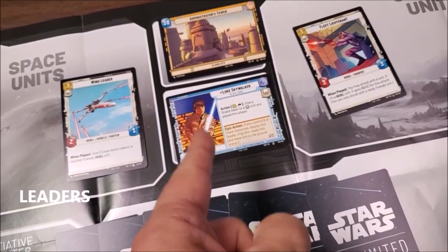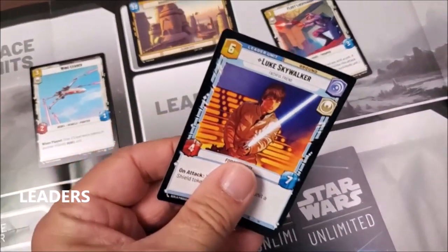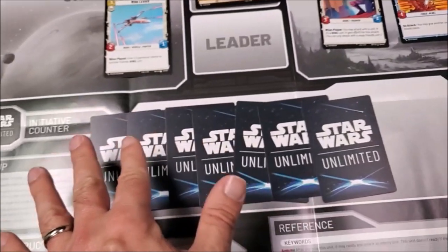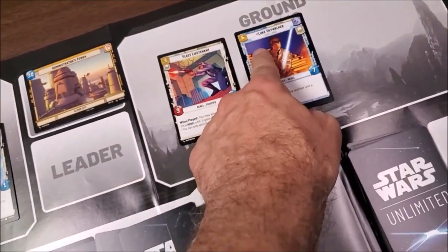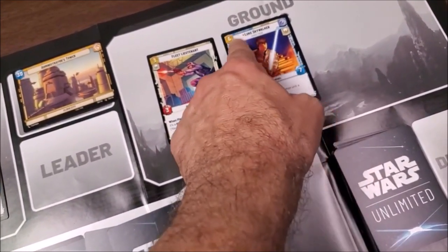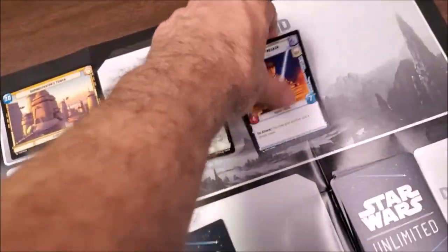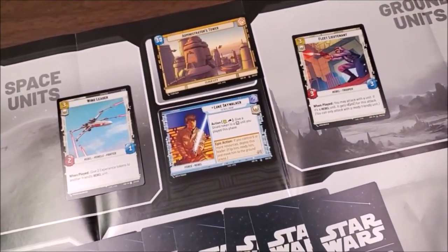Your leader is also a unit that can be deployed. His deploy cost is usually up in the corner. Once I have six resources, I can bring Luke out as a unit — I do not need to exhaust resources to bring him out. He comes out with a strength of four and a health of seven. Once he's defeated, he simply goes back to being my base leader and returns to his square.